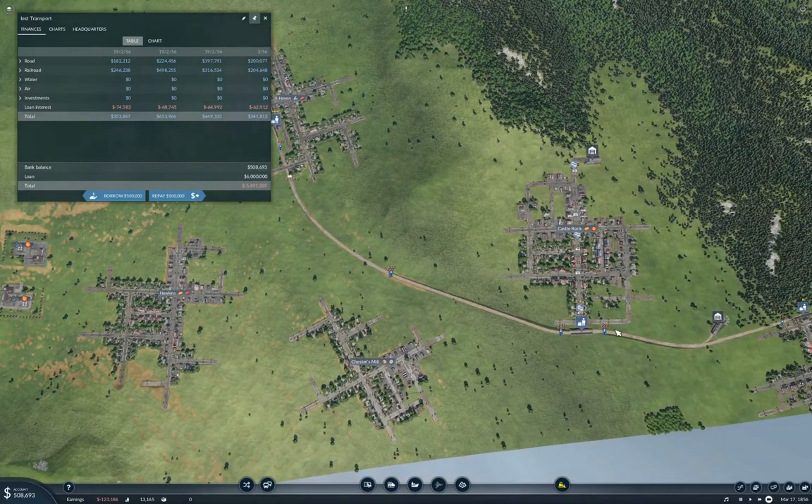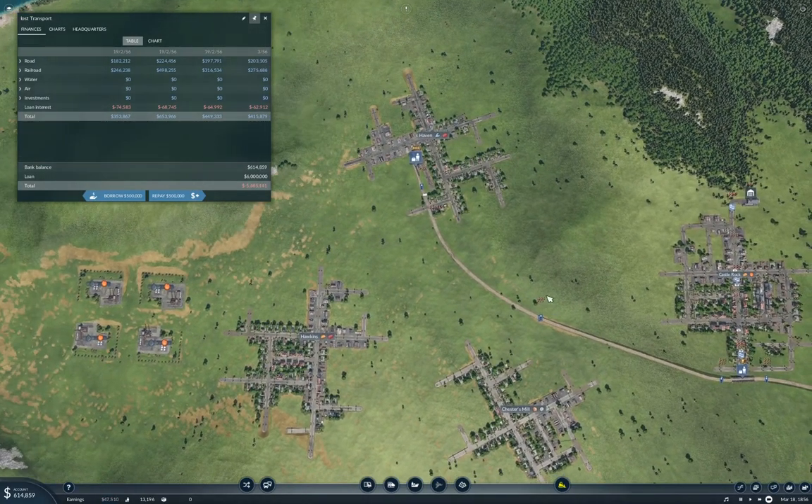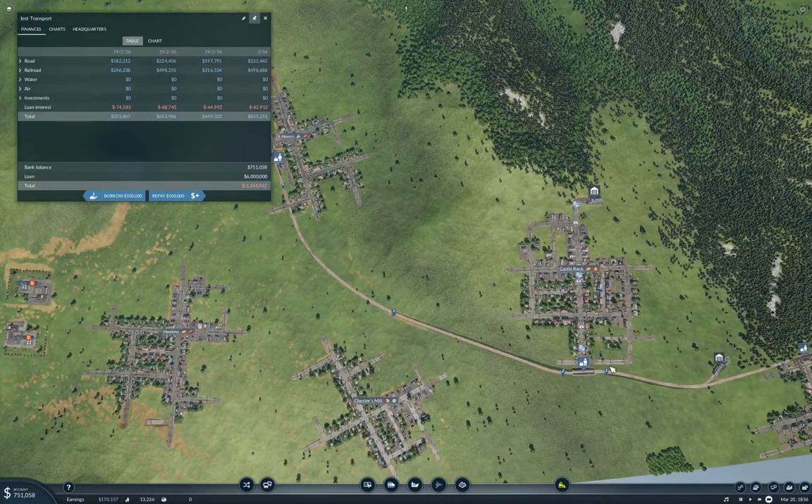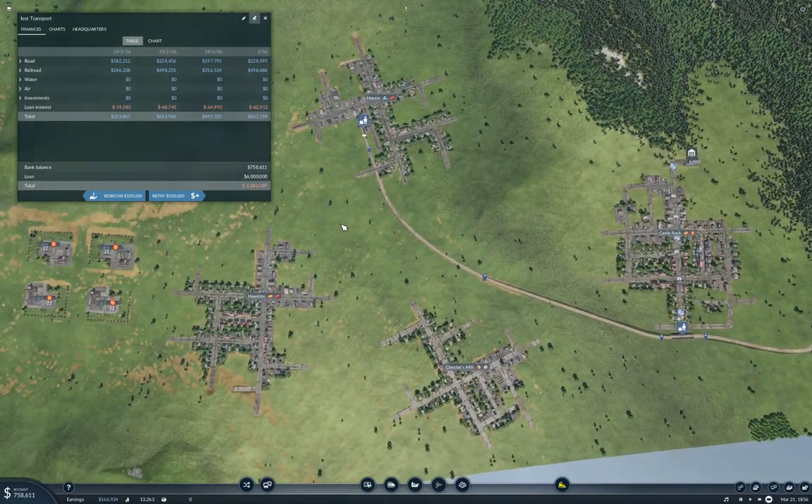What I'm going to do is add a second line in this Haven-Castle Rock area here, and that will connect Haven, Hawkins, Chester's Mill, and Castle Rock. That should give us pretty good transportation coverage within the area.